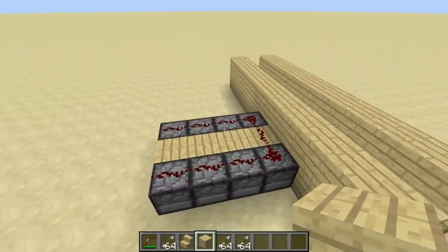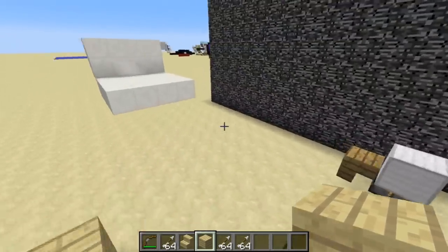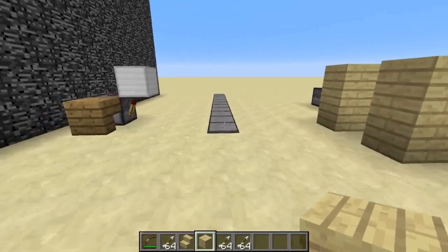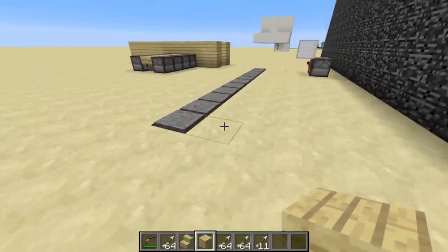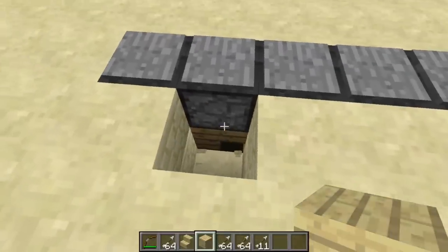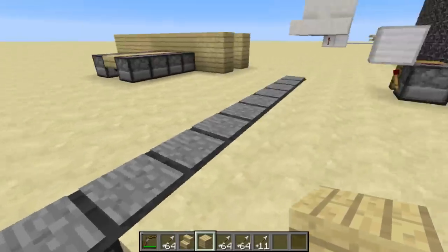This is going to be really useful for 1.9 and the new arrow types, so you can quickly get all the arrow types you need. Here's another variation on this, so you can just walk along here and it puts the arrows right into your inventory again. This is really compact — just a dispenser facing downward into an upside down stair with a pressure plate on top.